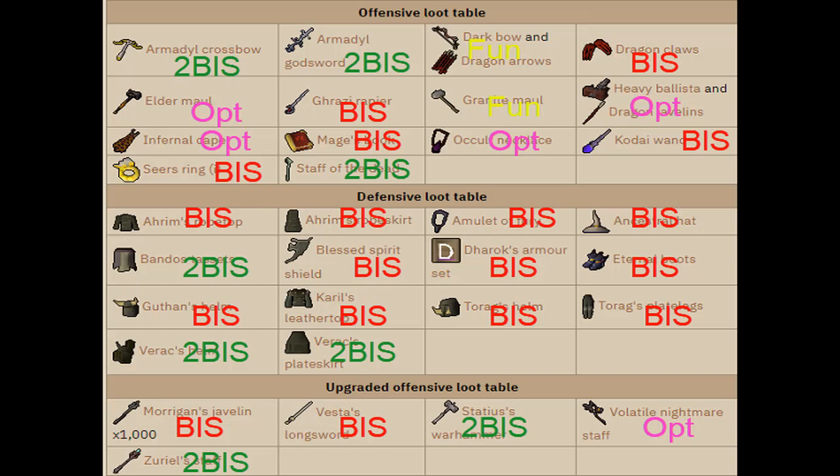Fun weapons are pretty much weapons you'd probably never want to use because they're not best or second best in slot — you use them for fun. There's a dark bow and a granite maul. The granite maul basically avoids any tick cooldown of your attacks, so you can hit with it any tick without waiting — for example, you can do an elder maul attack then a granite maul right after. A dark bow is just an inaccurate spec weapon — range-based, hits high but not consistently, so I wouldn't use it.